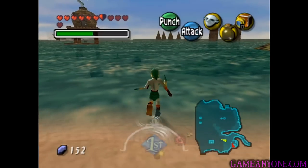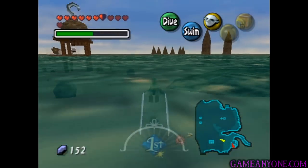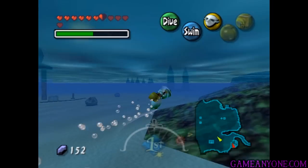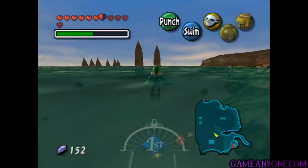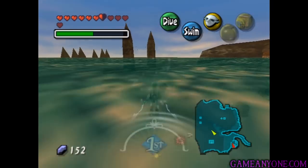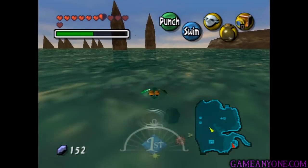So we're gonna head back in the water here as Zora Link. And where we're gonna head is to this pretty obvious little rock structure that's out here. If we head over there, we're gonna be able to pretty much finish collecting the rest of the eggs, so that's definitely where we have to go next.